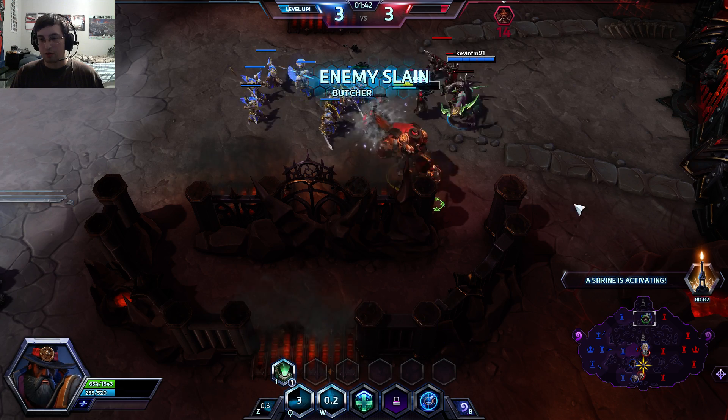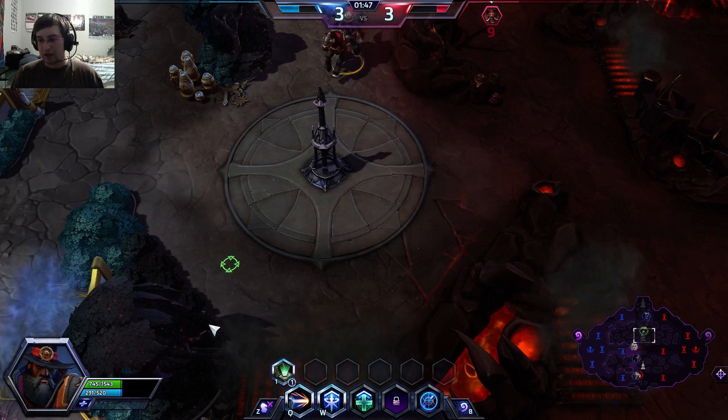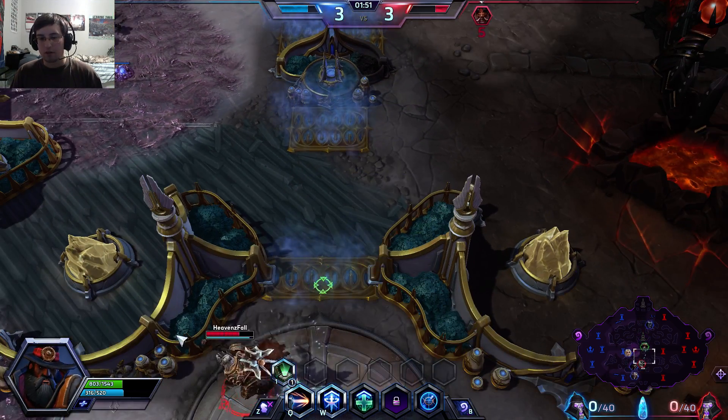We actually took down Butcher there, and what you can see on the mini-map down here is the bottom shrine is actually activating. So we're going to head on down there and see if we can defeat the guardians and get the Punisher on our side.